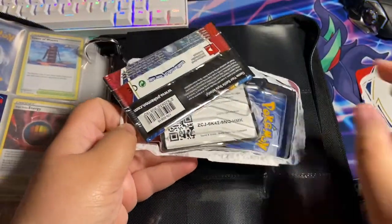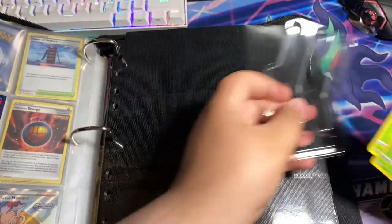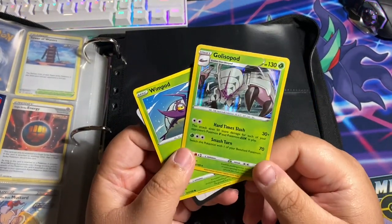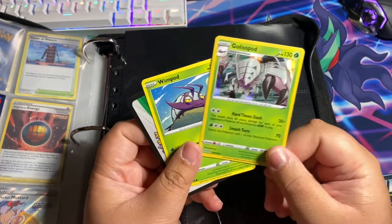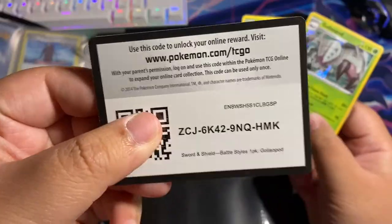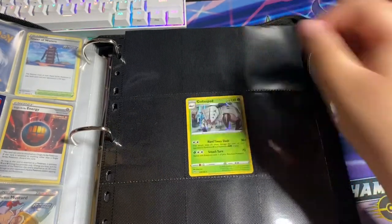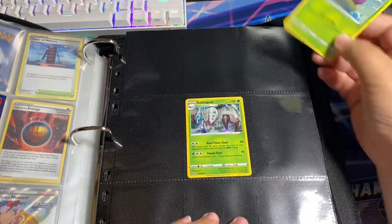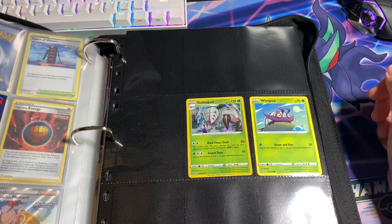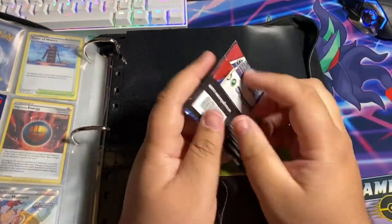Wow, that opened very easily. Okay, so first off we got these pretty cool promos right here - we've got Gliscor and we got the first evolution Glimmet right here, and of course here's the code for you. Let's test these sleeves out - wow, it actually feels very different, feels softer than the ones I have before. Alright, so far so good.